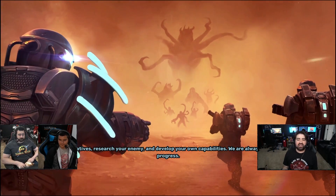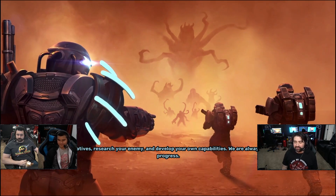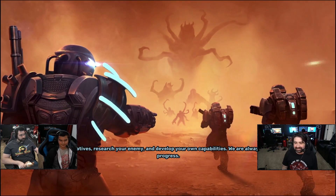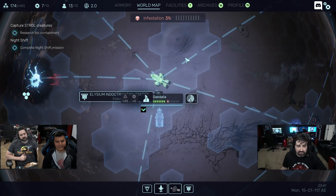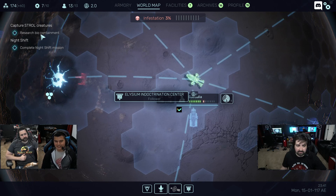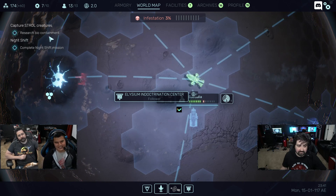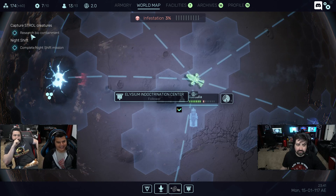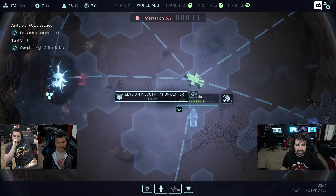Kill it with fire. Research your enemy and develop your own capabilities. Killing stuff with fire always seems like a horrible idea because it could still come at you while it's on fire. I was not really paying attention to the biocontainment research on the side — I was just like, I want to do guns, I only want guns. And the infestation kept growing and I didn't have anything to branch out. I messed myself up.